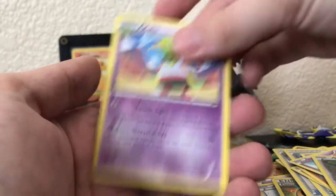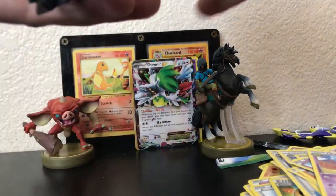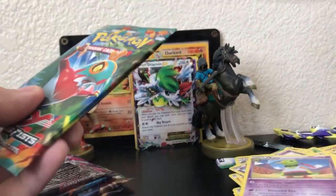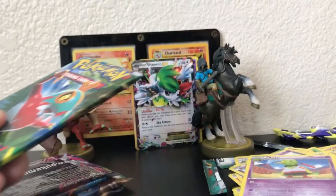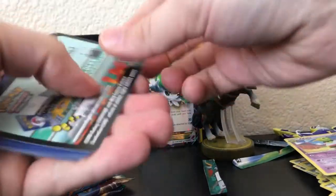Isn't that exactly how the last pack started — a revive, a spirit link, and then a Skyfield? If I pull another one I'm gonna jump out the window. Dunspace and Xatu. Check him out back there. Hawlucha, you've got a tough battle my friend. Let's see how you compete with a full art and Shaymin himself.